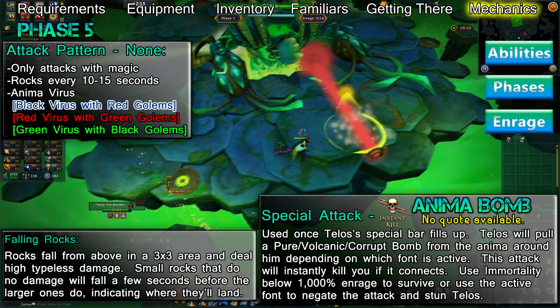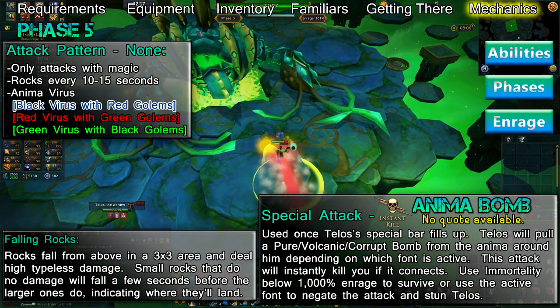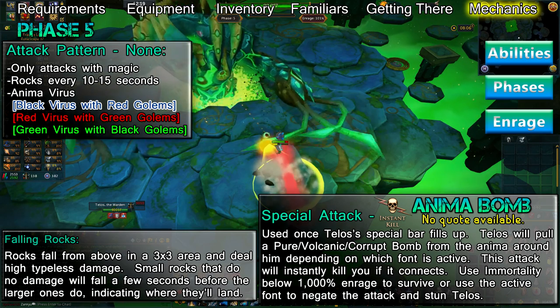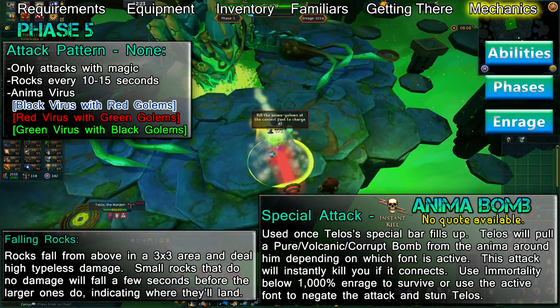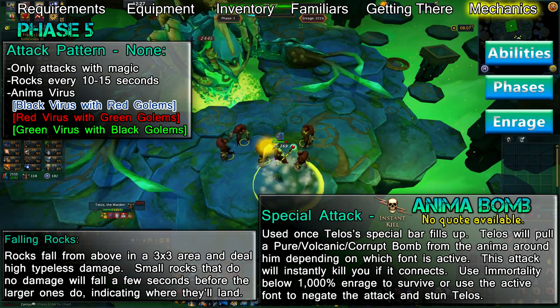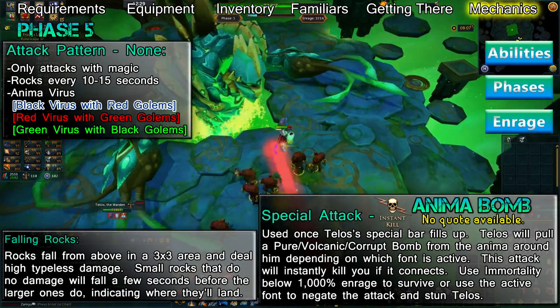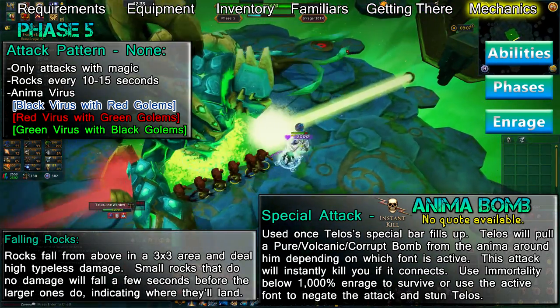You can clear the viruses by walking into an anima beam of the same color. You'll be hit by falling rocks during this phase. They deal high typeless damage and aren't tied to an attack chain; instead, this will happen every 10 to 15 seconds. Small rocks that deal no damage will fall first to indicate where the larger rocks will land in a 3x3 area. After a few seconds, the larger rocks will fall. This attack can prove fatal if you get stunned by the red golems.